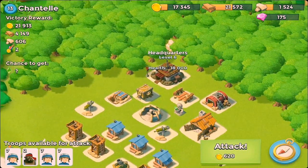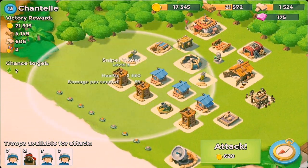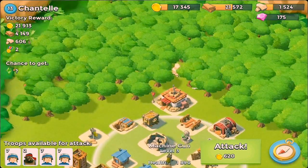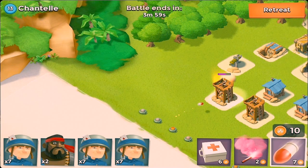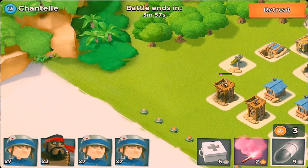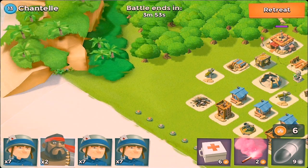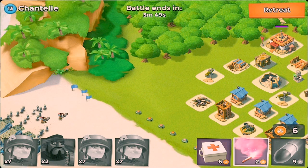Alright, so for this guy — he's an HQ 6. What I can see here is that none of his defenses actually cover his HQ at all. So I really wouldn't have to destroy anything, but I went ahead and got this sniper tower right there just to get rid of some incoming fire when I walk my troops up the shore.